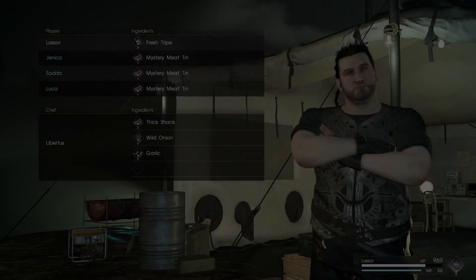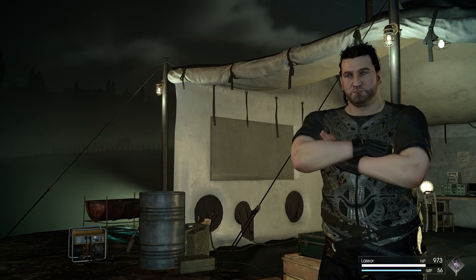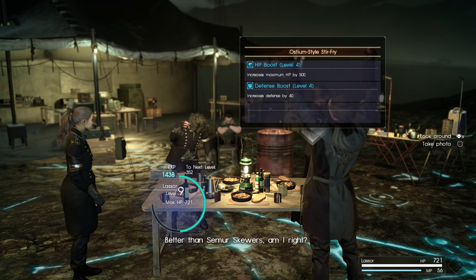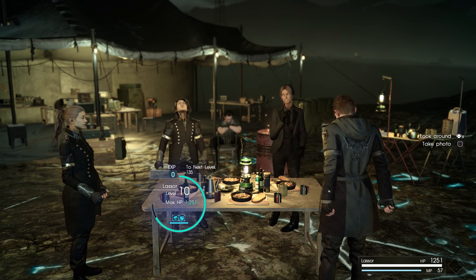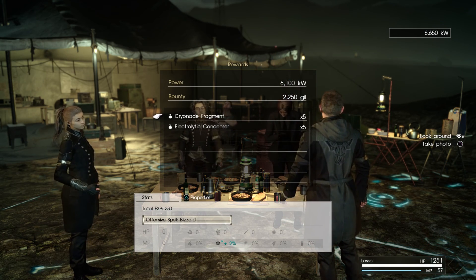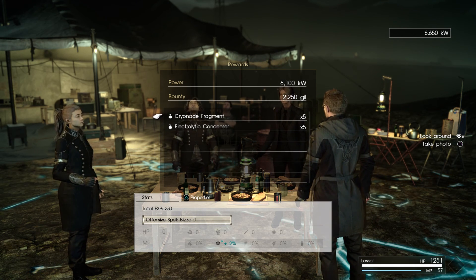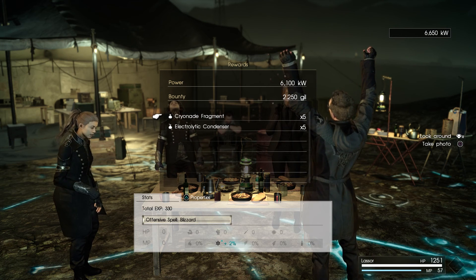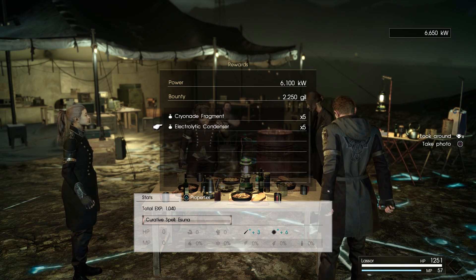Hello again, Libertus — you gonna make me something awesome once again? Here you go, same thing. Awesome stats on that, I like it. Better than some more skewers, am I right? Level 10 and nearly 11. We got Cryonade fragments — I think I was calling them Sironades — offensive spell Blizzard, interesting. And we've had lots of Electrolytic Condensers before.